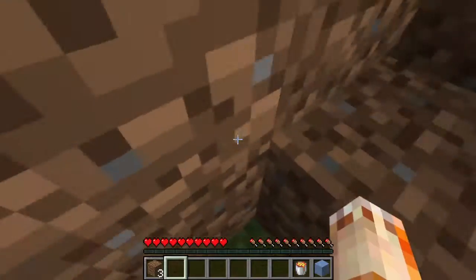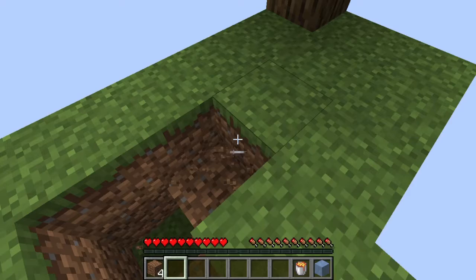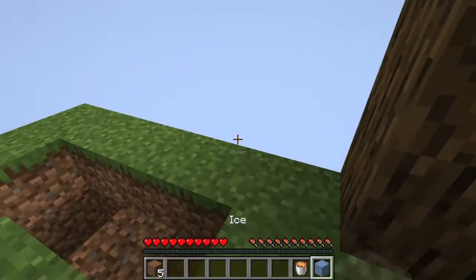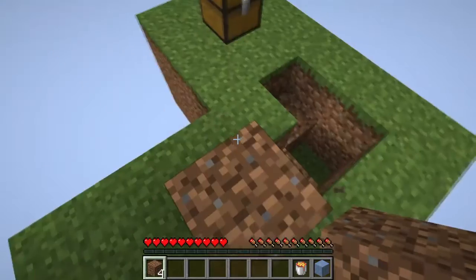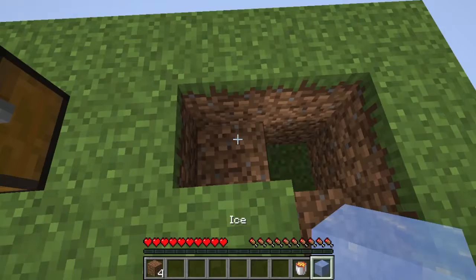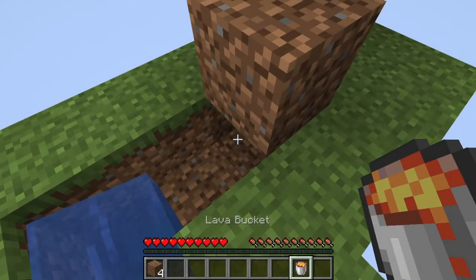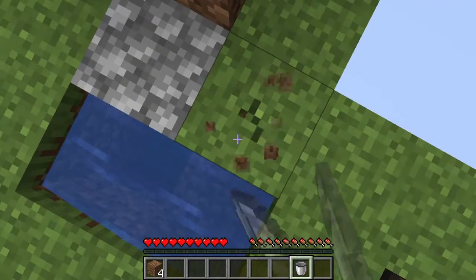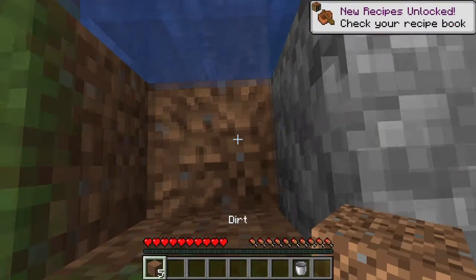I have a dirt block to put over the lava. I almost jumped off! I don't think keepInventory is enabled on this game, I don't know. Nice — yeah, it works. That does not really work doing that.